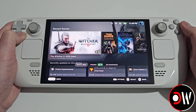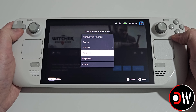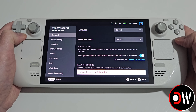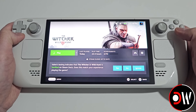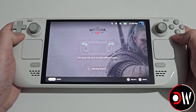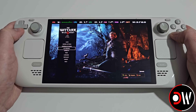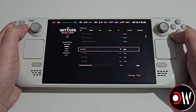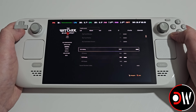Go back and on The Witcher 3, go into the cog symbol, then properties, and go down to the launch command — this launch option has now been applied. Press back and press play; the mod will now be installed onto The Witcher 3. Once the game loads, go down to options, video, graphics, and under anti-aliasing you can now toggle on DLSS, which is actually FSR 3.1.